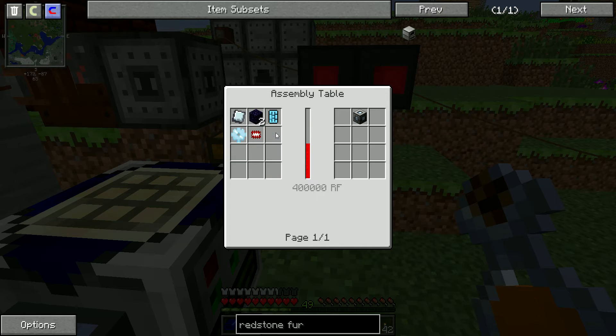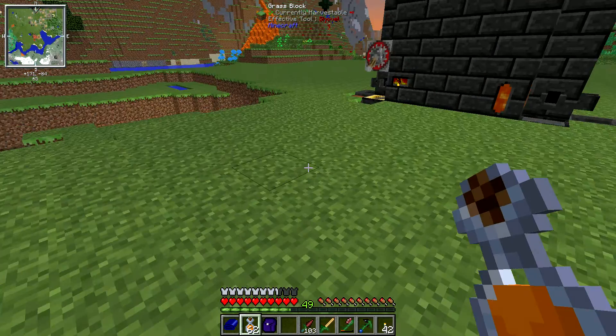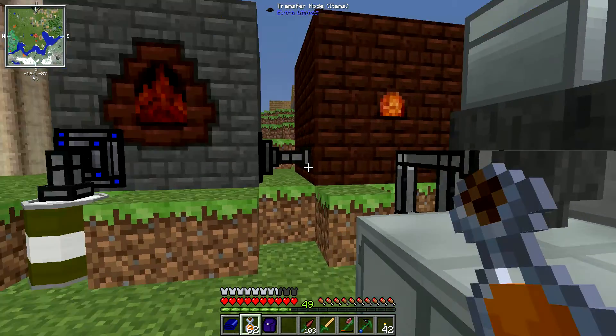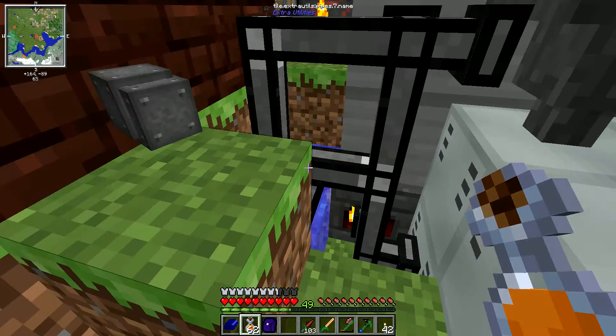My stomach is killing me. The dense iron plates — I need more of them. Let's grab a stack of iron. Oh, I need steel, don't I. I set this one up to auto feed in, so now it just automatically feeds into here. So we got some steel production there.